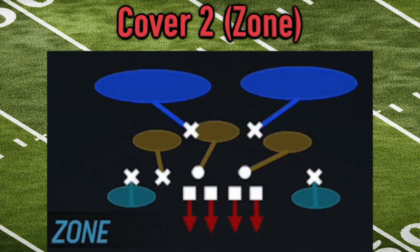With zone coverage, the main difference is that instead of guarding a specific offensive player, defenders are covering an assigned zone or area of the field. If any receiver comes into their part of the field, it's their job to cover them. This first example is cover two: two deep safeties in the dark blue, just like man cover two, only this time the rest of the field is covered zonally as well — three players watching the middle of the field in yellow, and two cornerbacks watching the outside flat areas in the teal-colored zones.